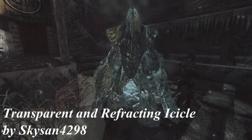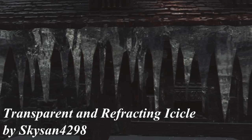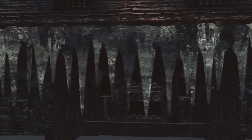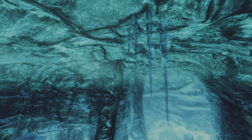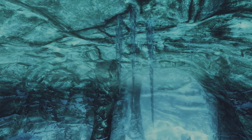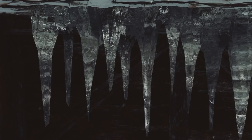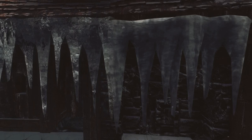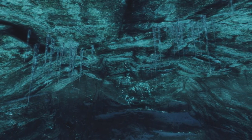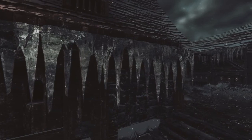Now let's take a look at Transparent and Refractive Icicle and Frost Atronach by SkySounds4298. This mod changes the appearance of both icicles and Frost Atronachs. Now as we all know, vanilla icicles are painful to look at — players don't usually pay attention to them, but if you take a closer look you can see that they don't have any details and are just big blocks of ice. This mod makes them look more realistic and detailed. As you can see, they now reflect light, you can see tons of small details on them, and you can even see through them a little bit, which seems realistic.